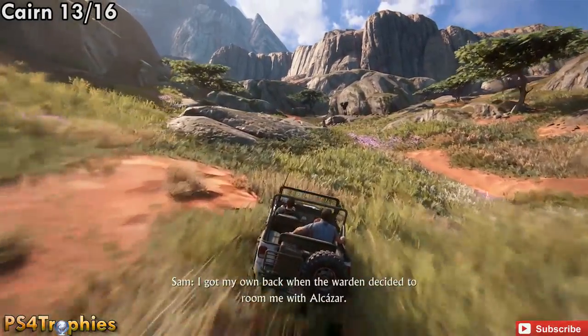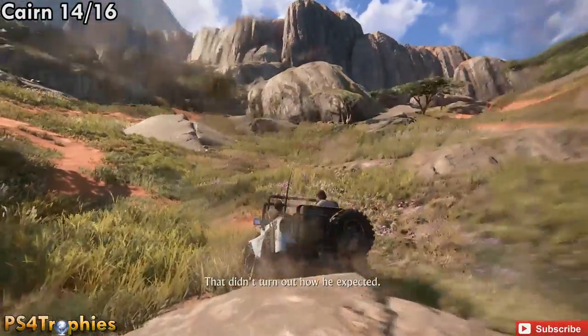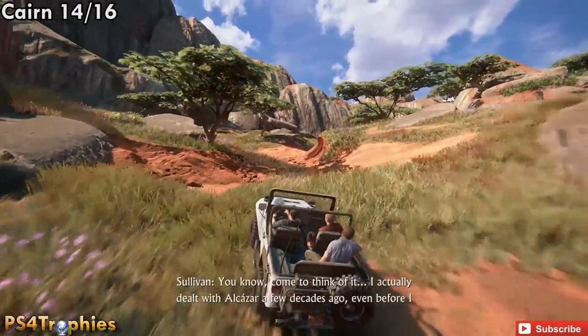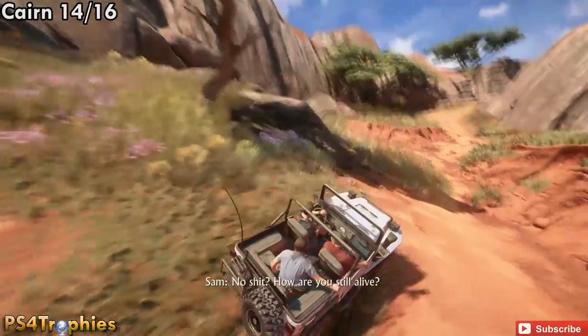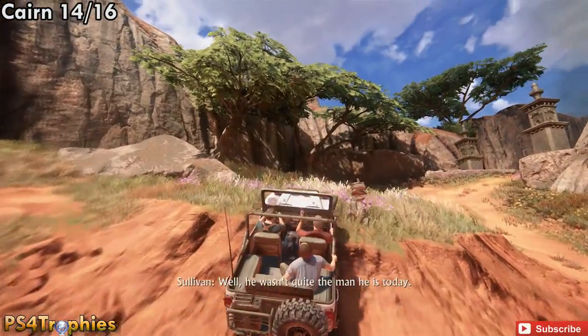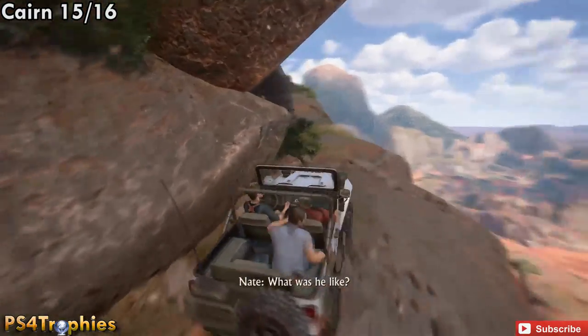Tag that one and then head over to number 14. If you are missing one Cairn, it's probably this one because it's pretty well camouflaged. It's not far from here — we're actually heading to the next tower. There it is, right in front of me — you can barely see it. I probably drove past it several times before I found it.